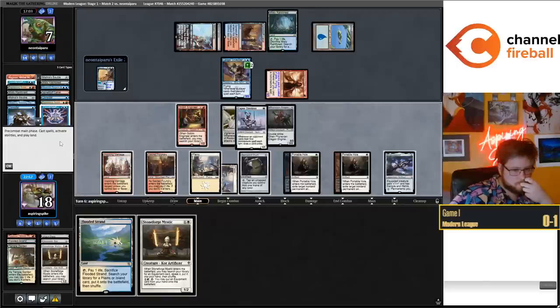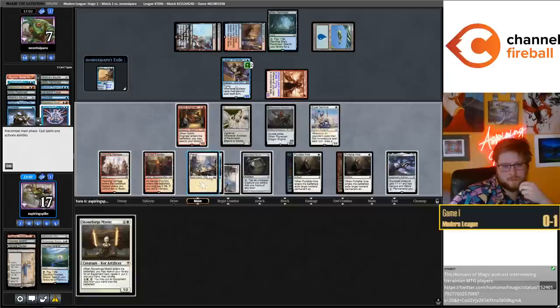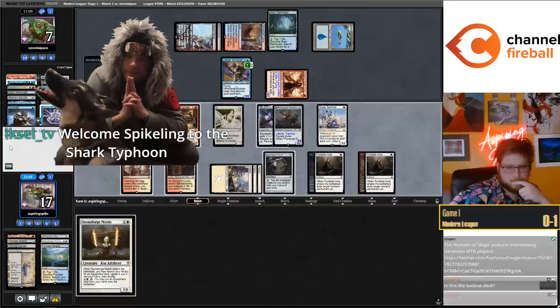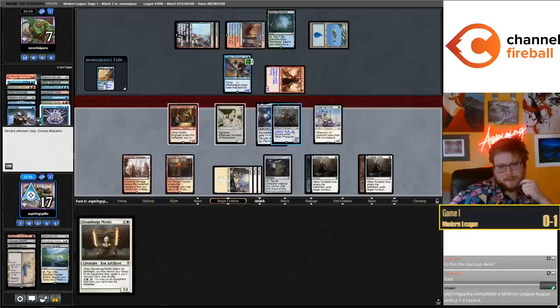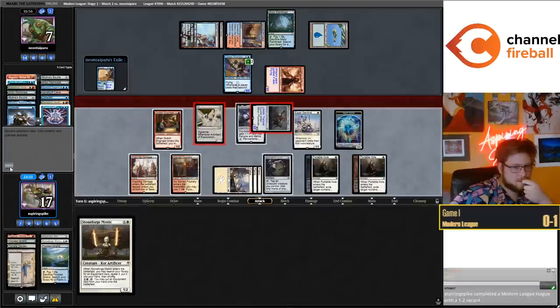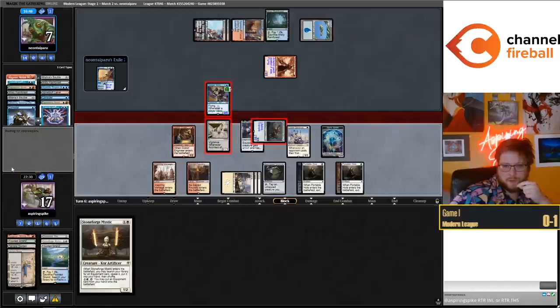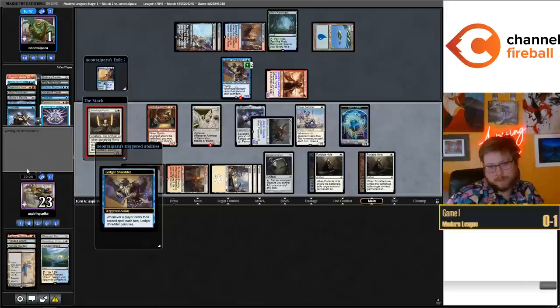Can't quite Stoneforge and Nettle Cyst and equip - one mana short. Could Stoneforge Greaves but then I'm not able to do the other line. If they block Dragon Engine with the Ledger Shredder I get to weld it back into play - they seem not interested in that and seem like they're just going to go to one, which is bad when they have Misty. Asper Sentinel gets to be more of a taxing card. Going Stoneforge Mystic for Cauldra - don't really mind the connive.